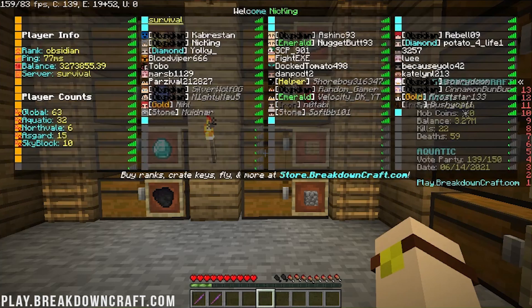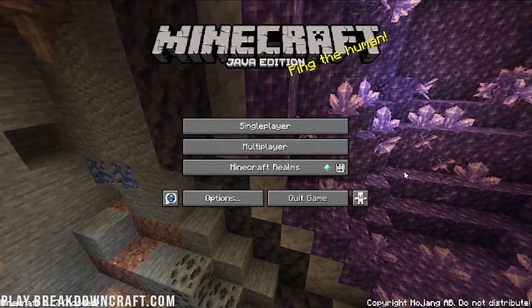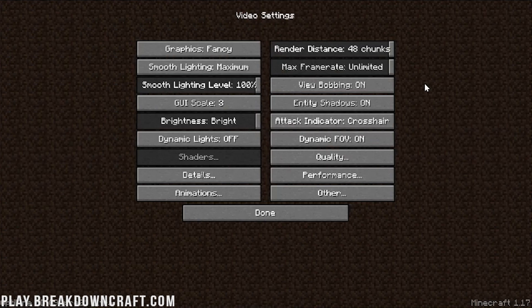Let's close out of Minecraft and quit out of the game. Once we're back on the Minecraft main menu, we can start configuring. Click on Options, then go into Video Settings. We want to turn everything here to either Off or Fast. For Graphics, we're going to turn this to Fast. For Render Distance, we're going to turn this as far down as we can go.